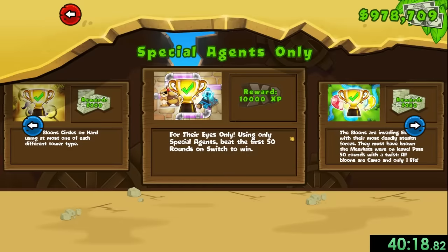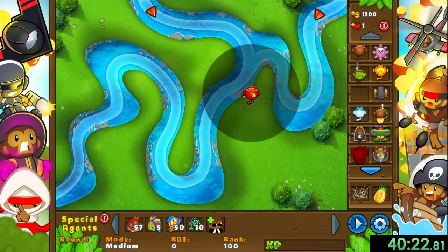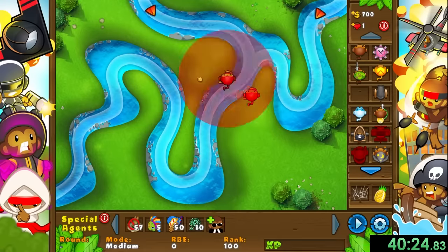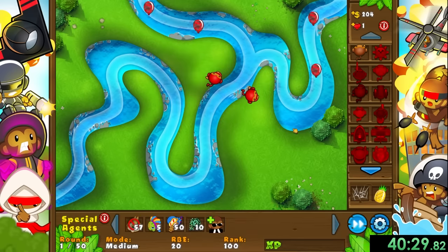Here's where we also cross over to the last five missions, which are all way harder than the ones we've done before. Our last five missions starts with Covert Pops, where we need to survive 50 rounds with only one life, and all the bloons are camo.